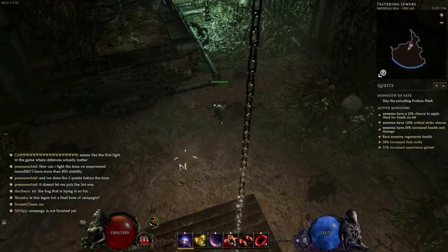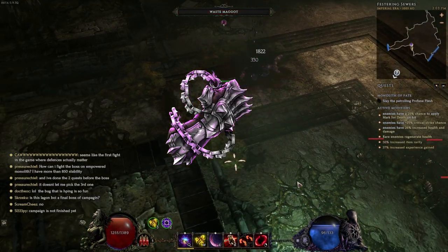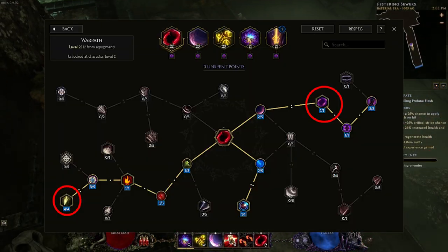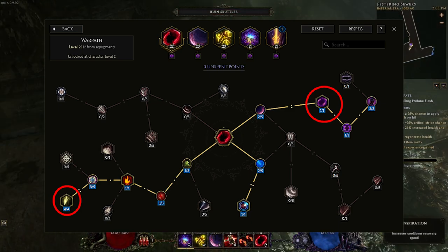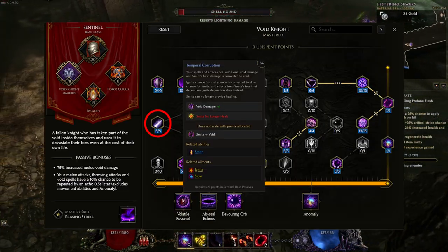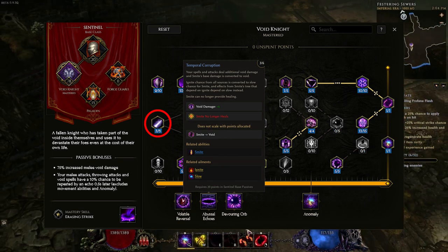Today we're going to talk about my three favorite builds to play so far in Last Epoch. First we're going to start out with the Warpath Smite Void Knight, which utilizes the void pathway and the proccing smite pathway on Warpath, and the void conversion for smite in the Void Knight tree, to do a heavy amount of void spell damage.